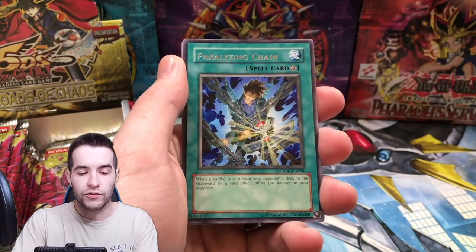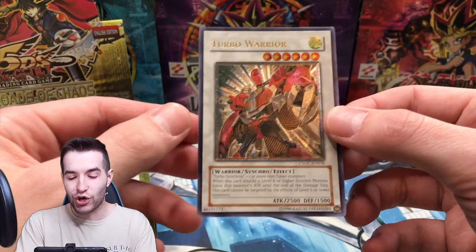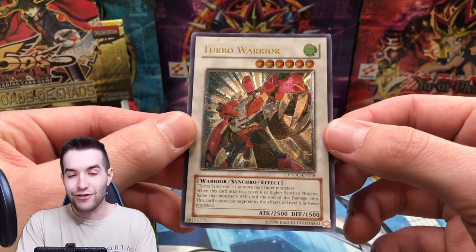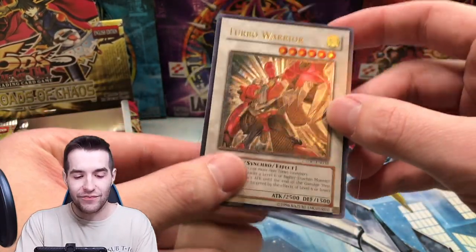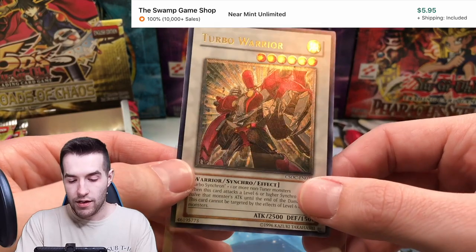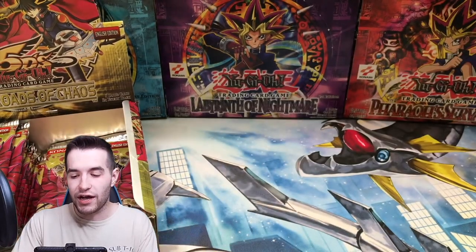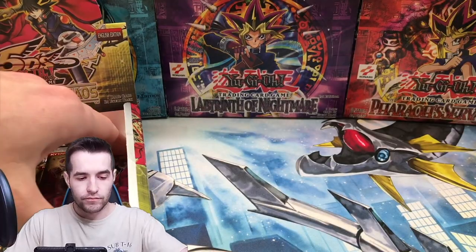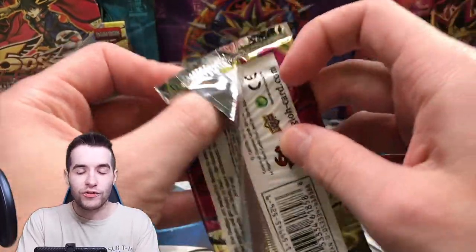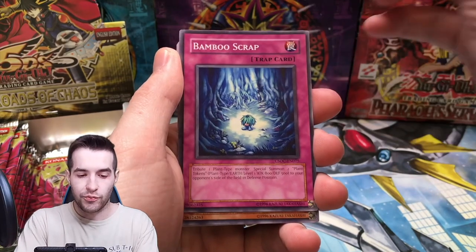We're also looking for an Ultra Rare, so we could get the Black Rose Ulti. Paralyzing Chain — oh, speaking of the Ulti, we've already got it! Turbo Warrior — that looks really good, and it even has the promo. I've never pulled this one. Back-to-back huge pulls — are we gonna get a crazy box with multiple big cards? We've already gotten an Ultimate and a Secret in one half!